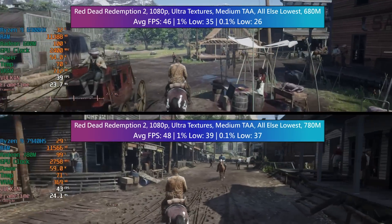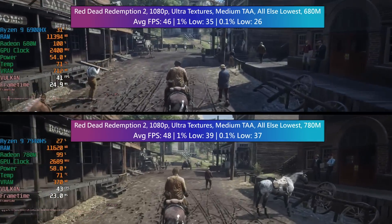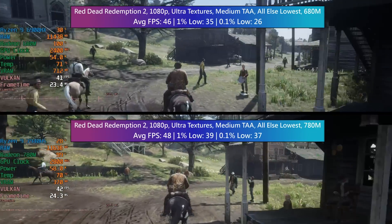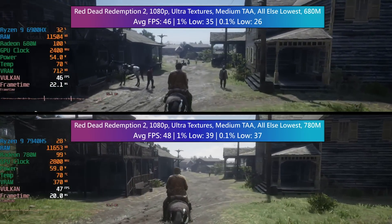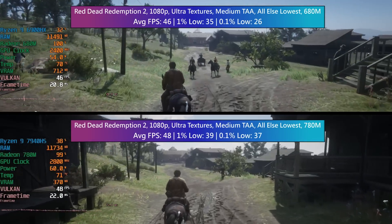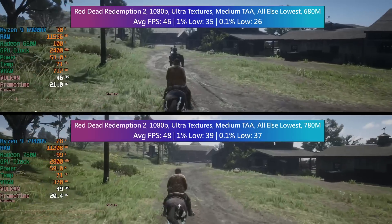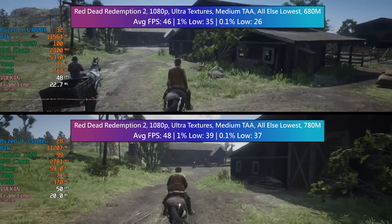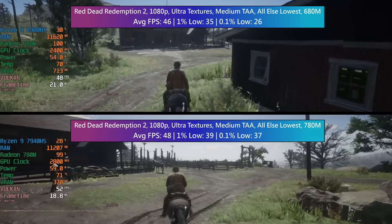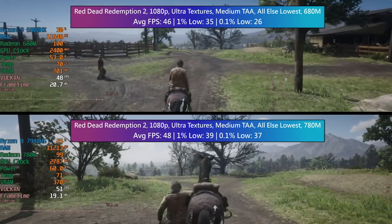For Red Dead Redemption 2, things were a little smoother with the 780M. It still impresses me that this much power can be crammed into one of these tiny machines. I'm a big fan of Minisforum systems and always looking forward to seeing what they produce next. These are fantastic for anyone who doesn't want something that consumes a lot of power but still wants to play a few games — and the fact you can even play AAA titles too, well, integrated graphics have come a long way.